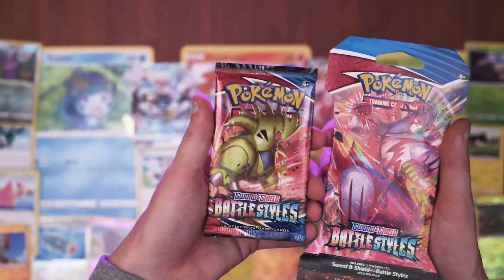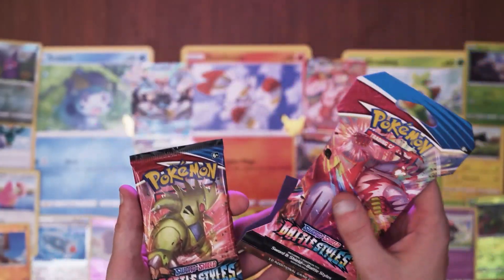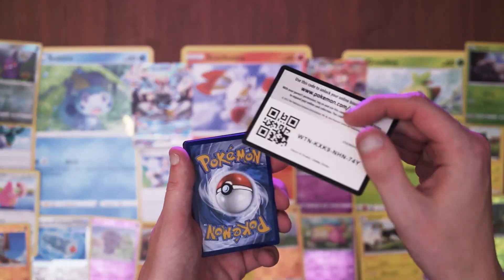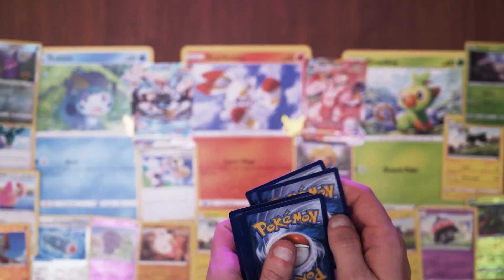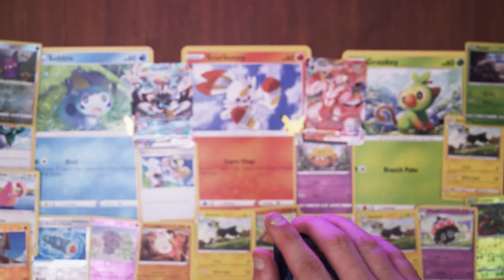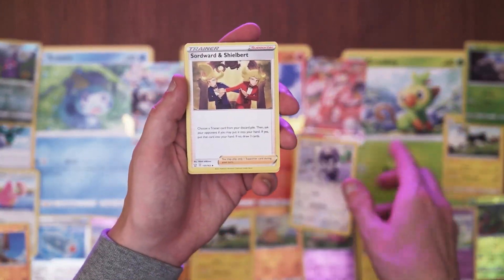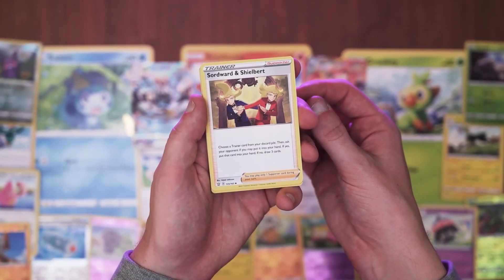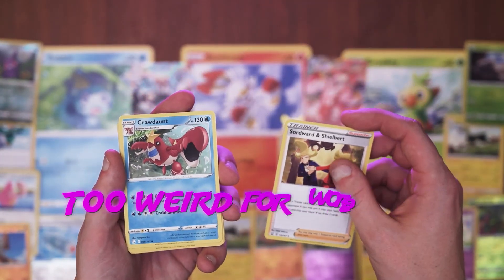Well look at that, you son of a bitch. You tricked me. Let's see, we got this guy. Oops, forgot to show me actually opening it. Boom. One, two, three, the front. Another energy card, dark energy or whatever. And a deity. Sodward and Shieldbert. Swordward. Interesting names.